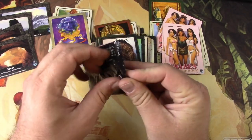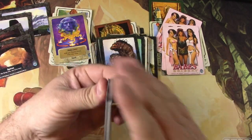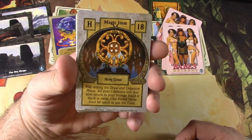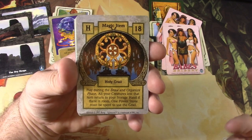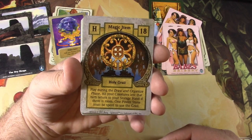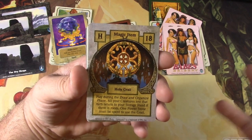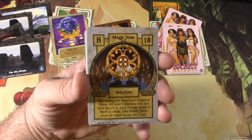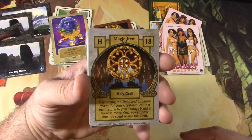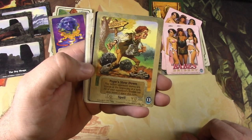One more pack left. After seeing Magic the Gathering come out as a game, other companies must have just had the idea: 'Oh yeah, we can make a game like that — we'll just kind of reorganize things like hands and graveyards and libraries, and creatures and toughness.' So there were attempts to make that happen at the time. The Holy Grail — that sounds important. It's a magic item: play during the draw and organize phase, all your creatures lost that turn return to your storage hand if there's room. One Power Stone, which we spent to use the Grail.